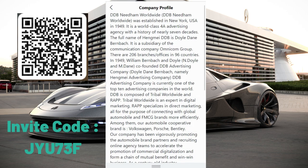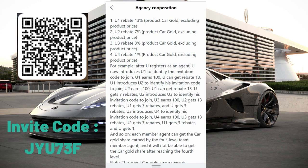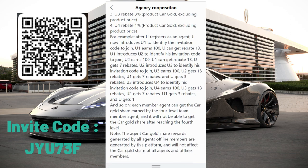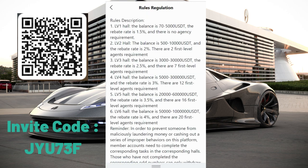The introduction section talks about the cooperation team rebates. The first level referral can get you 10%, the second level can get you 7%, the third level can get you 3%, and the fourth level can get you 1% of their top-up. For the car gold excluding product price, there's an example explained — if you don't understand, you can check it. To upgrade your level, if you recharge between certain amounts you can move up. For example, to become level two the balance needs to be between $500 and $10,000, and the rebate rate is 2%.